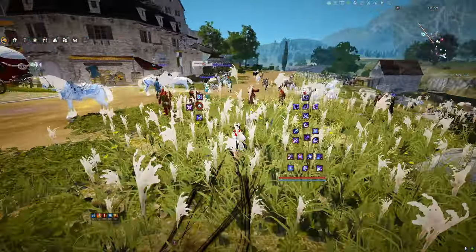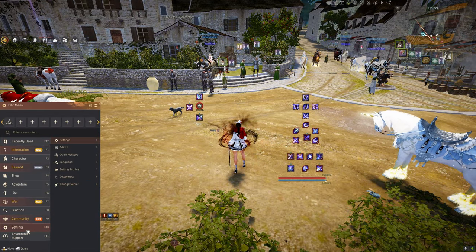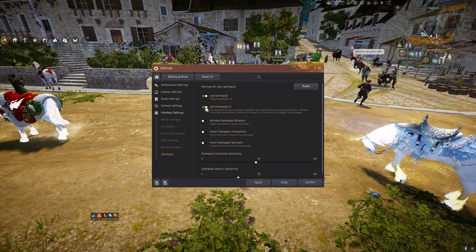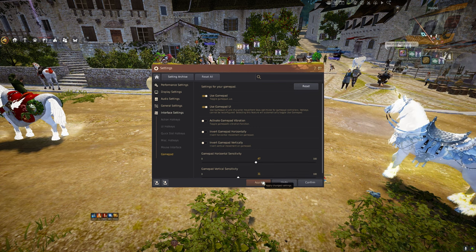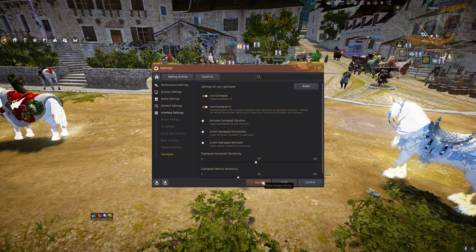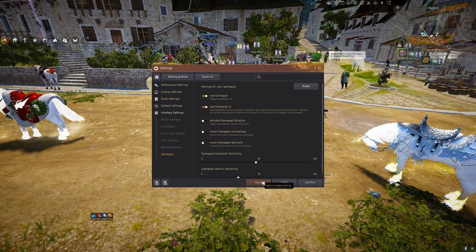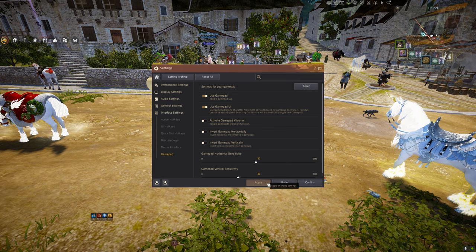Today's guide — we're going to learn how to use controller together. First, hit the Escape button, go down to Settings, open up your settings, go to Interface Settings, then Gamepad. You'll see two toggles you want to turn on: 'Use Gamepad' and 'Use Gamepad UI'. I'm using an Astro C40 controller laid out like a PS4 controller, so I'll be referencing PlayStation controls — square, triangle, circle, X. Xbox controllers work just as well on PC.